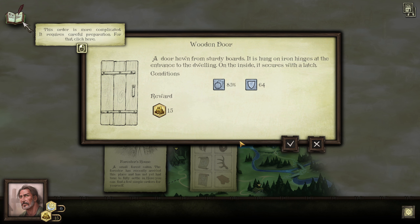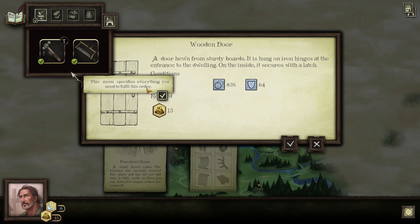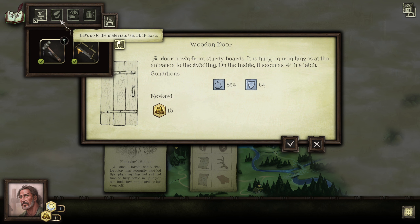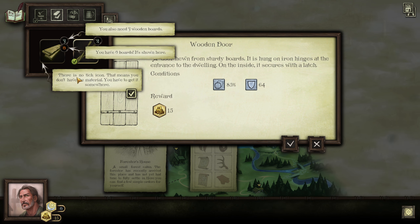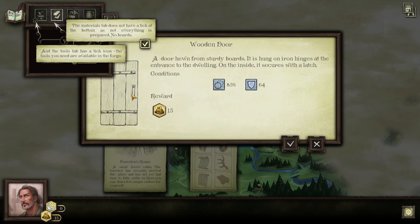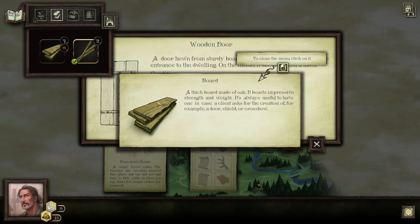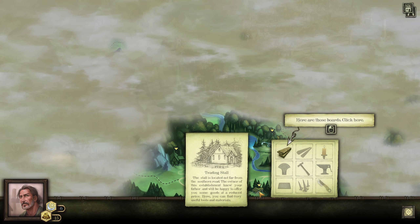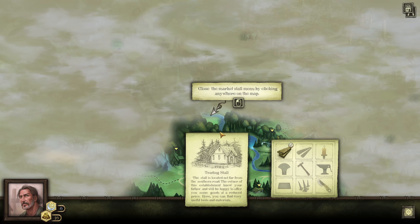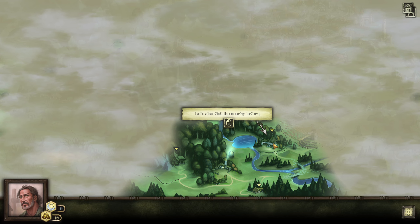Let's take a look at the next order — a wooden door. This order is more complicated, it requires careful preparation. Click here — this menu specifies everything you need to fulfill the order. We have two tools. Go to the materials tab — we're missing wooden planks. A bright tick icon means the material is ready for work; a dark tick means it's not loaded into the forge; no tick means you don't have it. We have to get the planks somewhere. Let's close the menu, take a look around the map, find the market stall, and buy those boards.